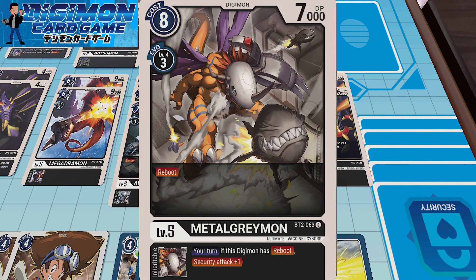MetalGreymon — three copies because it also provides Security Attack plus one. Best case scenario, you'll have a Diaboromon that has Reboot, Security Attack plus one, and Jamming, which becomes really, really cumbersome for your opponent to take care of because you can't fight into Diaboromon if he becomes active during your turn. You can only battle rested Digimon unless you're a Rust Tyranimon — but then you'll have to get through the tokens after that, and it becomes a whole issue.